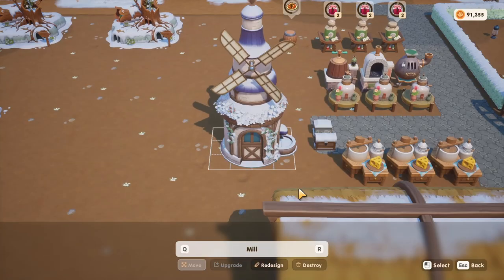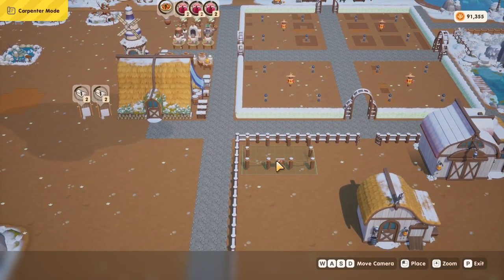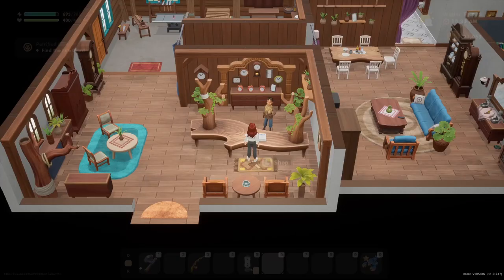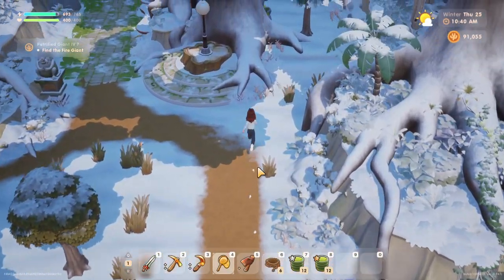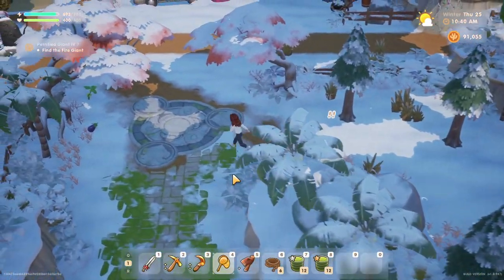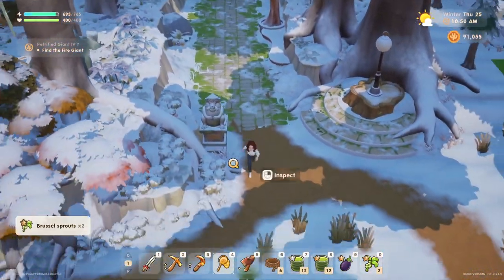So we're going to go dupe it again. Edit farm buildings. I mean, best $300 I ever spent. So that should have duped it again. So tomorrow it should be quadrupled, I believe. We'll find out. I can actually catch things today and we're waiting for the evening — the evening is when all the stuff in the ocean is available.